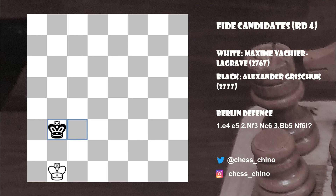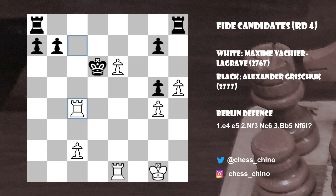It was a peaceful draw between Vachier-Lagrave and Grischuk. This was an interesting game — a draw, but a fighting draw between both players. The key moment was around move 36 when White should have played Rook to d4 check but somehow missed it. I hope you enjoyed this — please don't forget to like and subscribe, thank you!